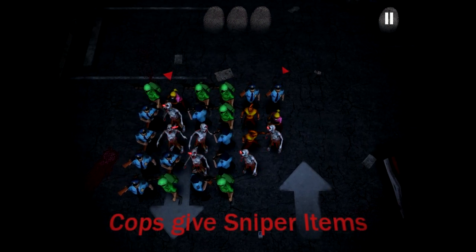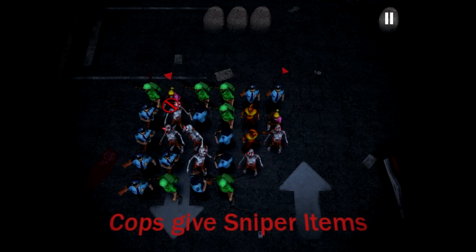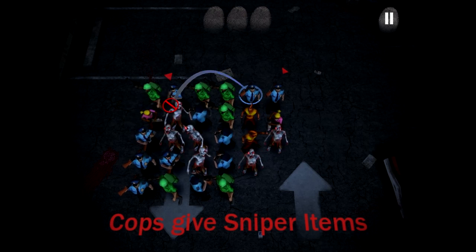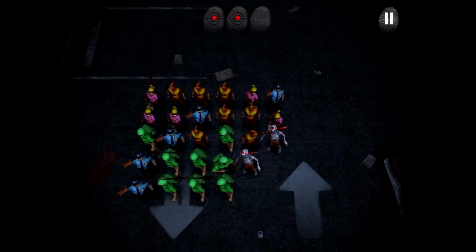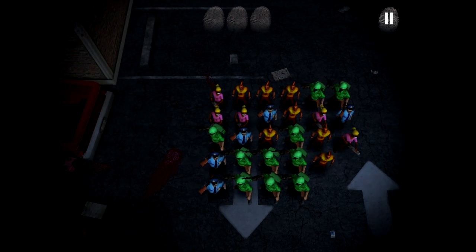Now, we have several different types of units here. Cops are blue, soldiers are green, scientists are purple and yellow, and street punks are just yellow. And the way you kill zombies is by surrounding them with units of a single color or single type. We also get different items that we can use to attack the zombies — like, for example, if we kill zombies with cops, we will get the sniper item.